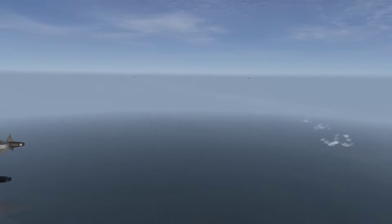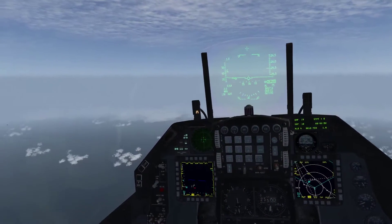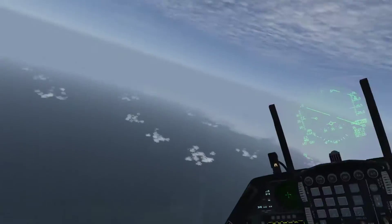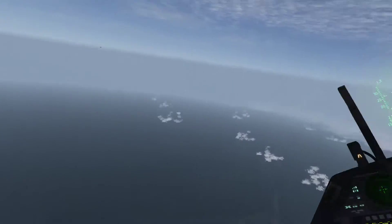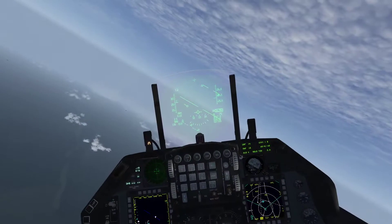Claw 3-1, Chalice, let's push right, stair 5. Flight fence in. Flight speeding up to Garrett, speed 300 knots. Claw 3-1, Chalice, picture is one group bullseye 3-1-4-4-3-2-1-1000, outlaw.